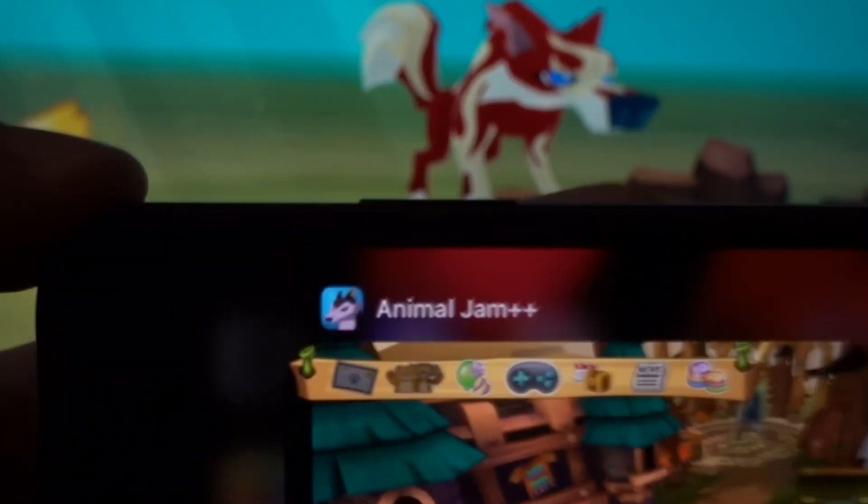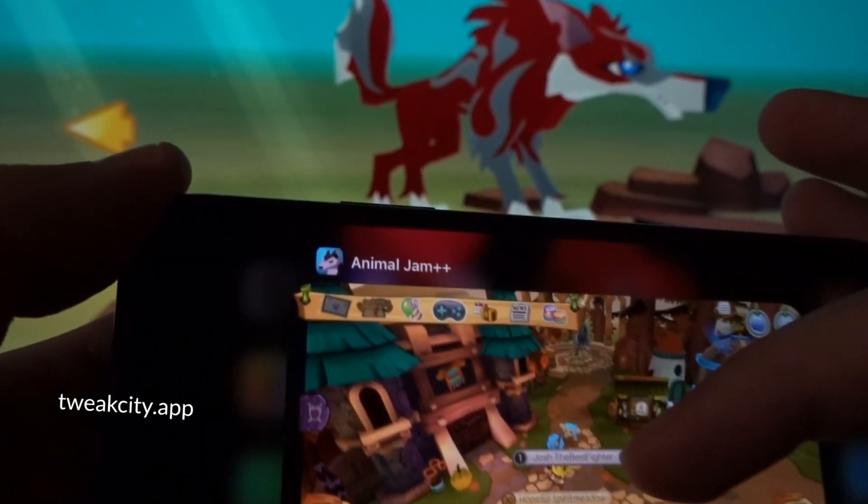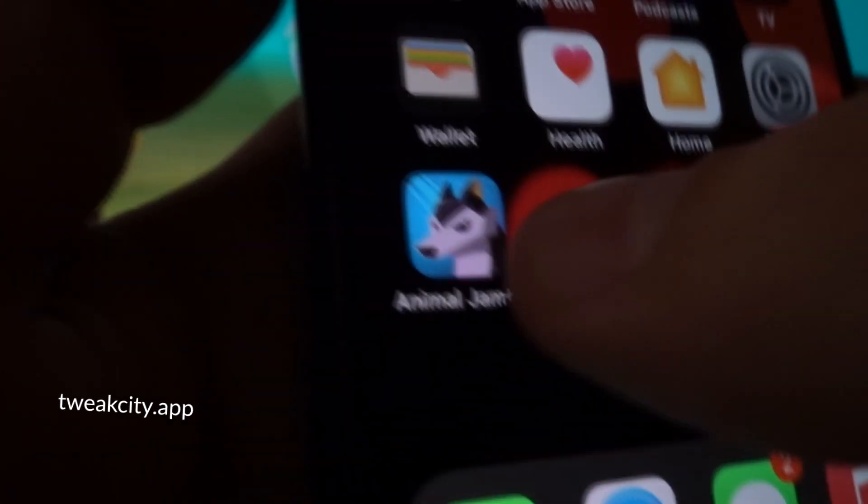The game itself is good — the graphics, the colors, the detailing are pretty insane and it runs smoothly. There are no ads blocking or popping up to ruin your gameplay. Underneath the wallet icon is the Animal Jam++ game icon, and now let me just grab it and delete it.